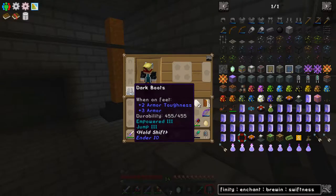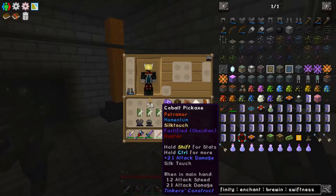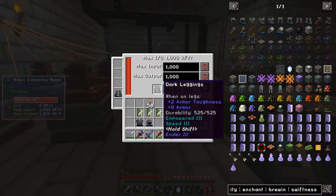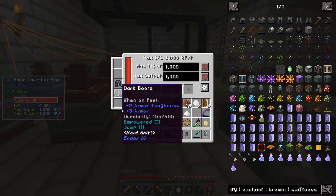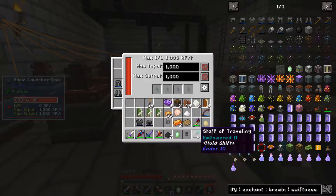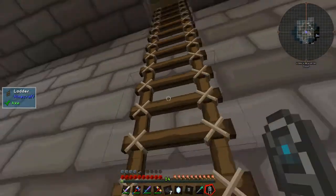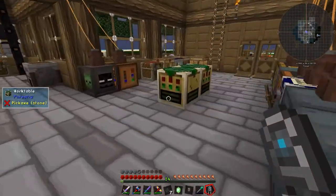In the time that's passed, I've put empowered three on dark boots and jump three on them. I've also put the leggings up to swiftness three — so another three potions on those. They're done, that's as far as I want to take those now. I've decided I'm going to empower my staff of travelling up to three as well. I've got some more redstone and crystal blocks — I'm going to chuck those in the crafting table to make some more capacitors.